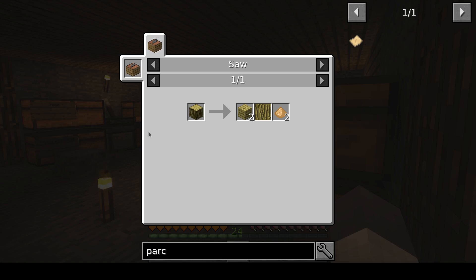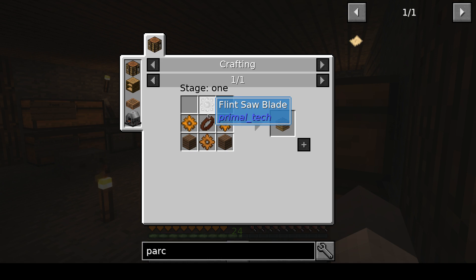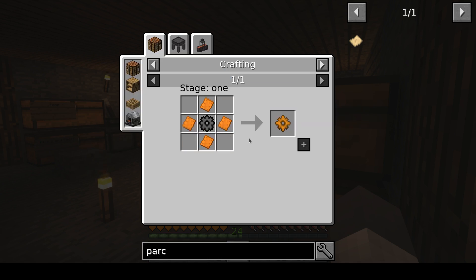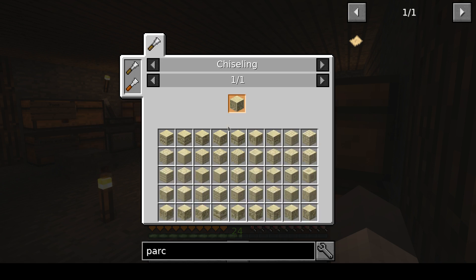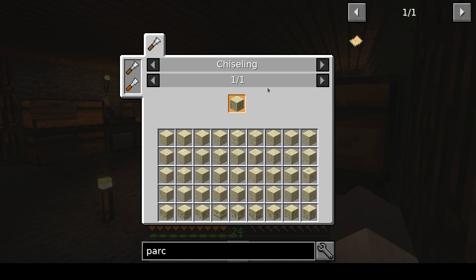Hi, this is MC Shetty for a new episode of my SevTech Let's Play. We saw last time that I actually need a saw, copper, stone gear, sandstone, sand, and lots of other stuff apparently.